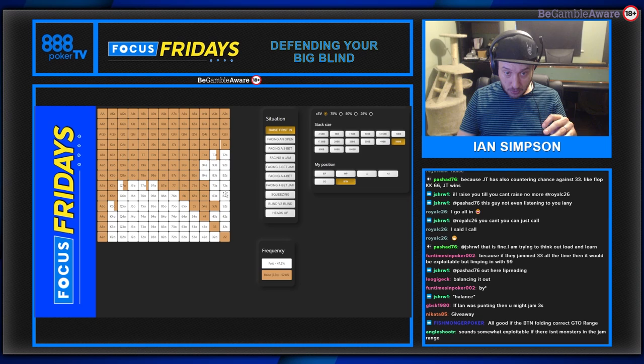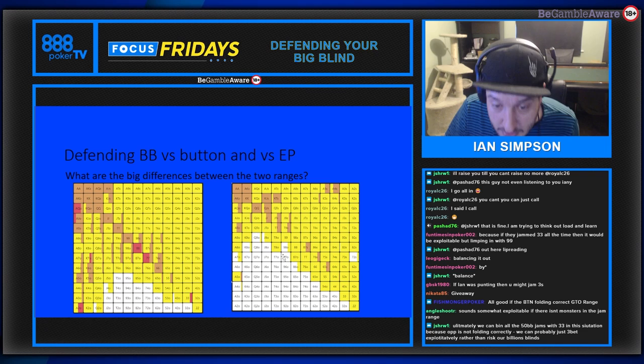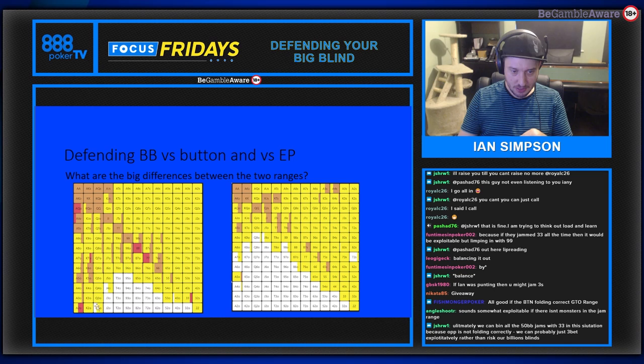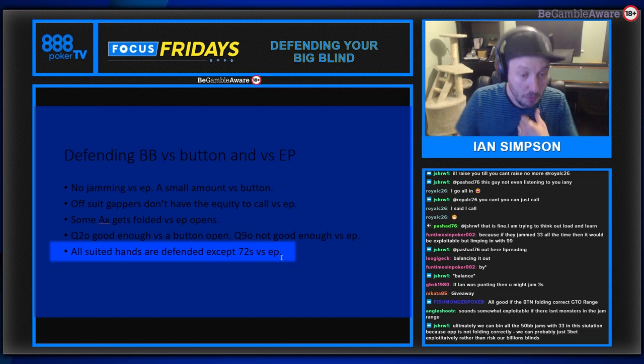There's no jamming against early position because their range is too strong for that. Pocket threes jam because those hands fold out with 50% equity - a big boon against a button. Against early position, offsuit gappers like nine-seven off, eight-six off, and seven-five off don't have the equity to call, though they do against the button. Ace-x like ace-six offsuit gets folded against early position. Queen-deuce offsuit is good enough to call a button open, but queen-nine offsuit doesn't even get called against early position.